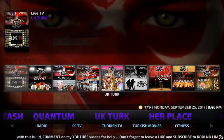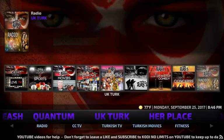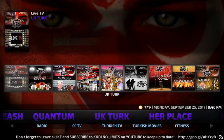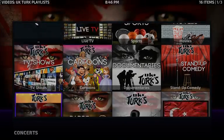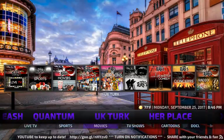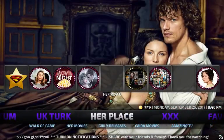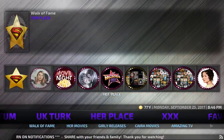UK Turks gives you Live TV, Sports, Movies, TV Shows, Cartoons, Docs, Stand-Up, Concerts, and Radio — basically another all-in-one. If you click on UK Turks it pops up the same thing you just saw with all the widgets, and under the bottom it's the same: Documentaries, Cartoons, TV Shows, Movies, Sports, Live TV.